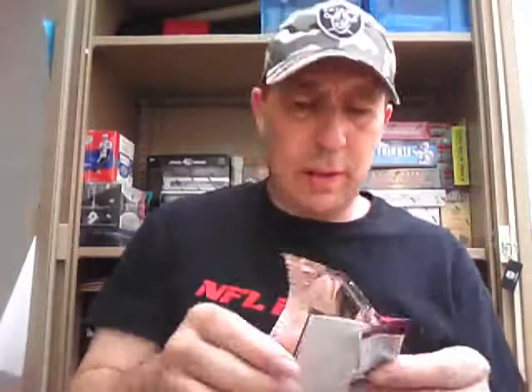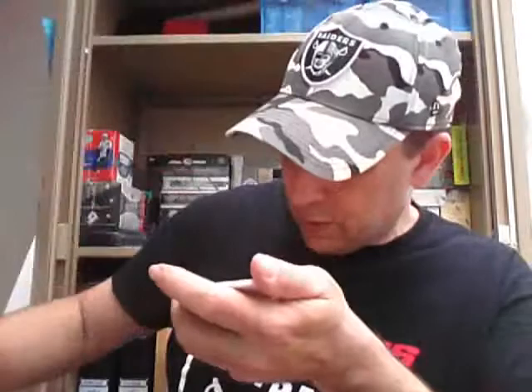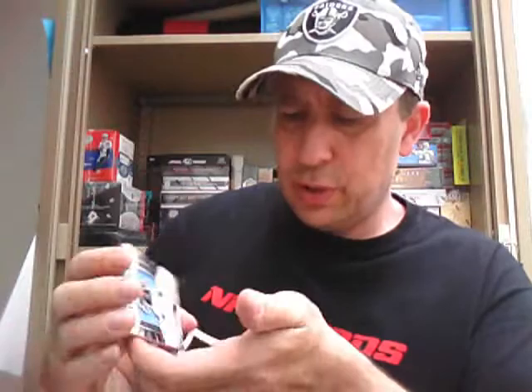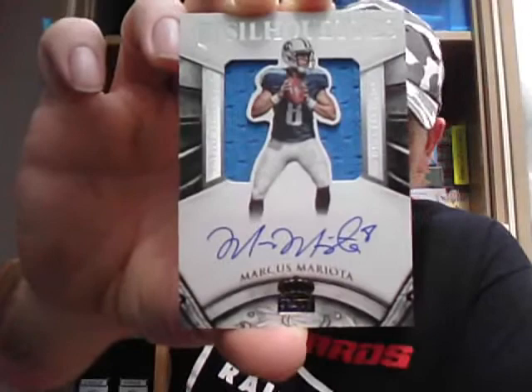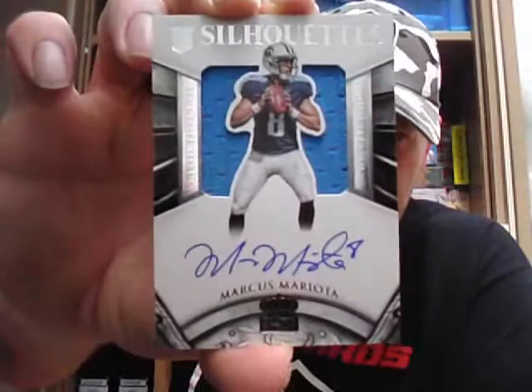Third pack. Gerald McCoy base card and a Purple Parallel numbered to 10 for the Seahawks — Jimmy Graham. Chris has got Seahawks, nice parallel there Chris. We've got a Men at Arms — Alex Smith for the Chiefs. There's the App card. We have a Rookie Malcolm Brown for the Patriots. And the hit in this one, numbered to 299, is the Marcus Mariota Silhouette Auto Jersey Rookie. That's one of the big ones — this is the second case we've had of these, and he was in the last one as well. Consistently pops up does Mr. Mariota. Nice rookie one to get there.